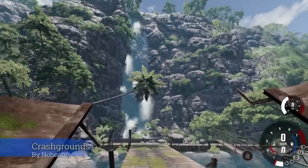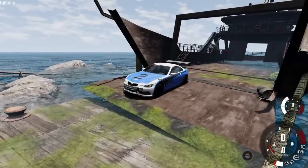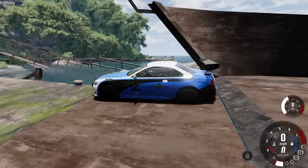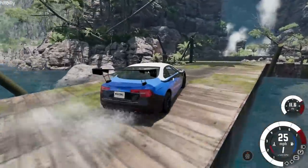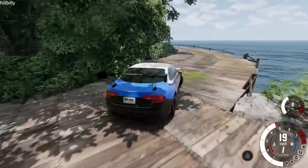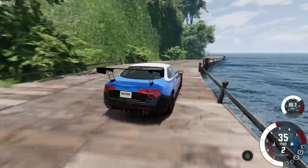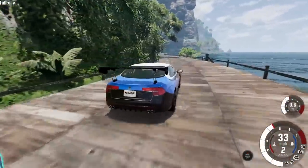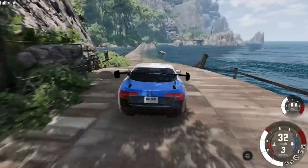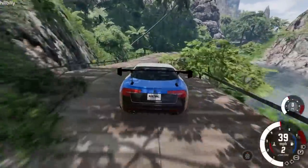We're here at Crash Grounds Island. This thing looks absolutely amazing, and I think there's going to be plenty of ways to die on this island. We're checking it out with an ETK off-roader. This is the arrival point — I don't know what happened to the boat, I guess it crashed too. Let's see if we can make our way towards the top of the island. There's a lot of really cool obstacles and ways to crash, and there's no grip down here. Also, this kind of looks like a good map for Flood Escape.